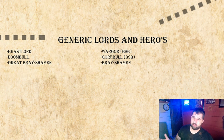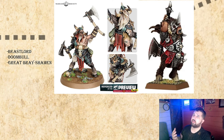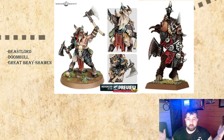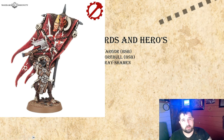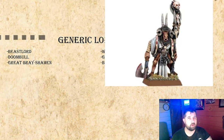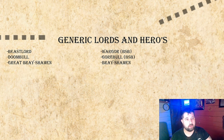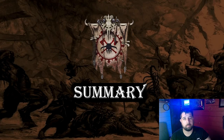For generic lords and heroes: wizard lord choices start at level 3 and can upgrade to level 4 for 35 points. Beast Lord, Doomball, and Great Bray-Shaman can all take up to 100 points of magical items. My preferred approach would be a Great Bray-Shaman focused on the Lore of Beasts to buff units, a Wargore as BSB to re-roll leadership, and a small Bray-Shaman with the Lore of the Wild to attempt Savage Dominion — package a spell scroll on him and load up the Great Bray-Shaman to really pop.